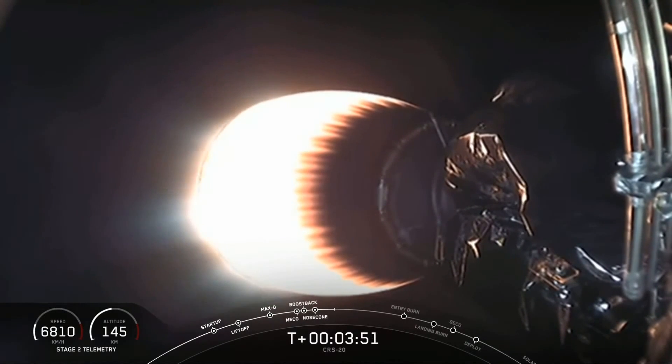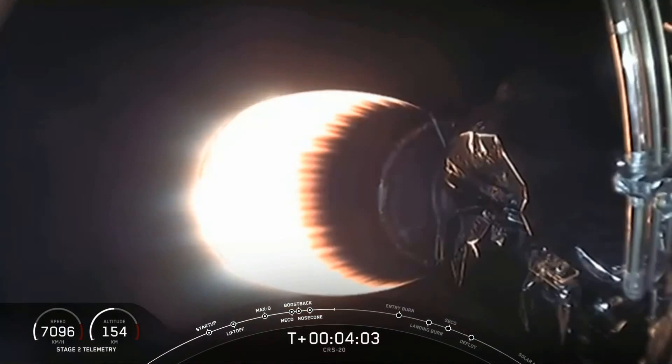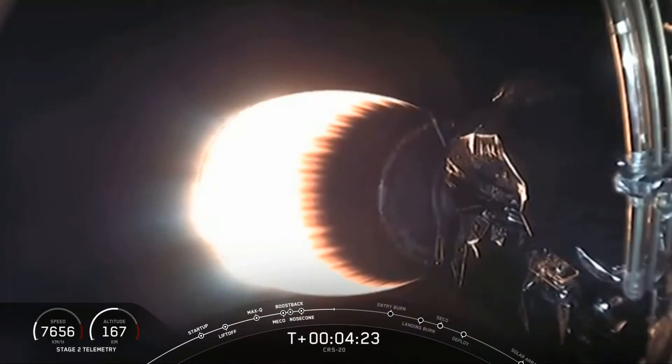Vehicle is on a nominal trajectory. In order to make its way back to Landing Zone 1, the first stage executes a series of three burns. The first, which you just saw, is the boost back burn — this is meant to slow the rocket down and orient it for reentry, and also helps Falcon 9 laterally return to the landing zone. Shortly after this first burn is initiated, the grid fins, which are located near the top of the first stage, are deployed to help guide the rocket during descent.